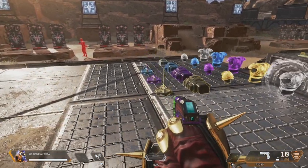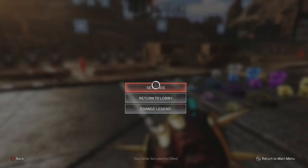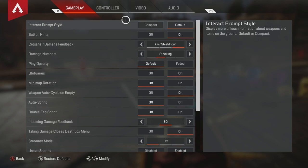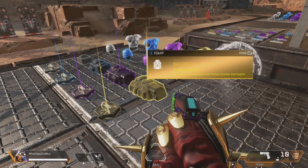It's WUZ here, and I'm going to show you guys the best settings for Apex Legends Season 5. Let's start off with the very first setting: Interact Prompt Style. By default, it gives you a very descriptive view of what item you're looking at and what it does — like gold backpack, guardian angel, receive squad.